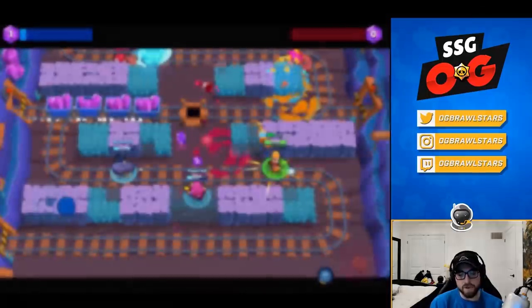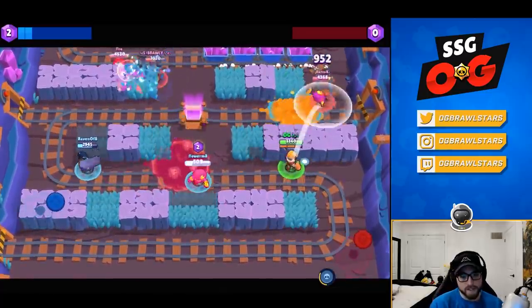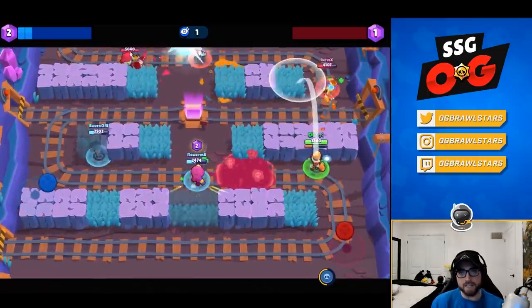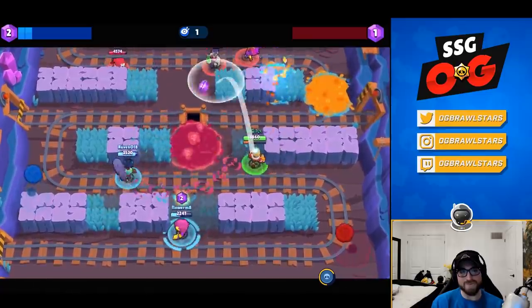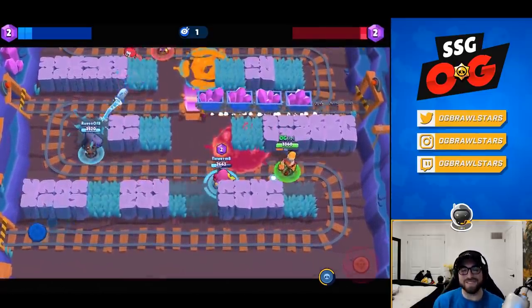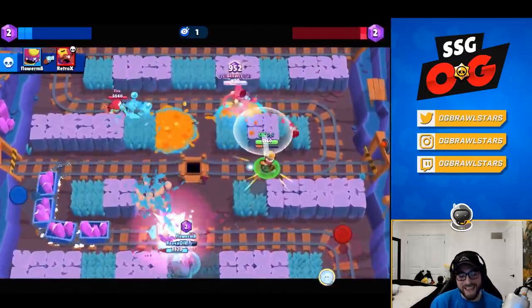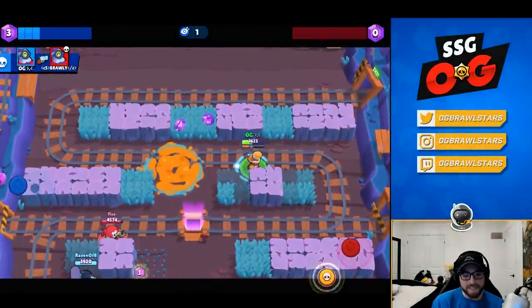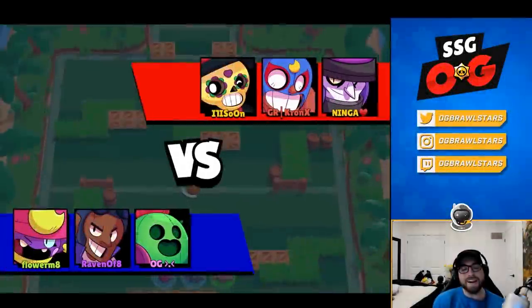For his balancing history, Barley has almost always been meta because of his kit — he's the safest thrower pick. His mechanics are simpler than Mike's so it's easy to be consistent on him. He's been better than Mike the entire time except for one meta where you could auto-aim Mike's super and never miss. Since then Barley's just been consistently insane and is a safer pick in most modes than Tick.